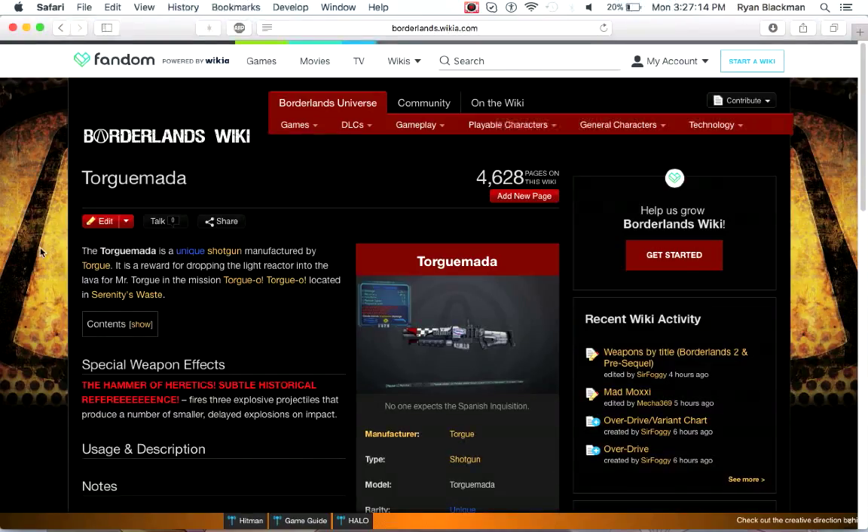Anyway, those were all the Torgue weapons from Borderlands, Borderlands 2, and Borderlands the Pre-Sequel. Was there one I missed? Or do you have a favorite Torgue weapon you want me to talk about in further detail? Let me know in the comments below. I look forward to seeing you next time when I go over one of my least favorite weapon manufacturers — but probably one you know best — and that's Bandit and Scav. See you next time.